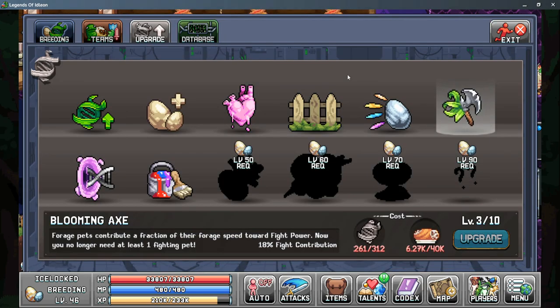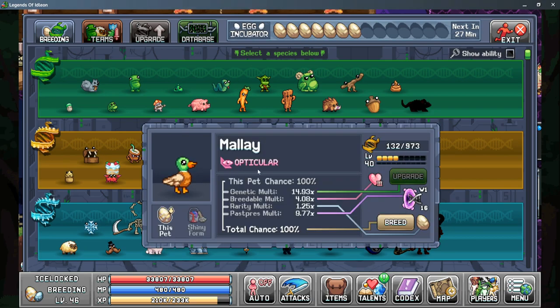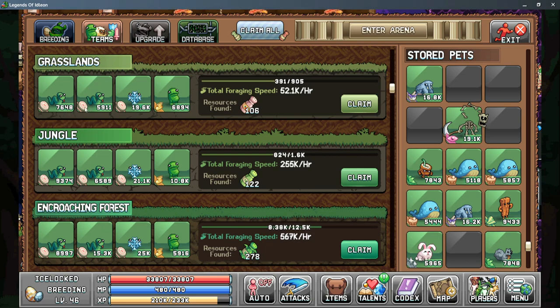There are two methods to help increase this phase further. First is by using the blooming axe upgrade, which allows your foraging pets to contribute a fraction of their forage speed towards fight power, meaning we no longer need a combat pet and can use three targeter pets plus a bored bean. The second method is unlocking a pet with the optacular genetic, which gives three times more foraging speed if that pet has the largest number on the team. This is mainly useful for the grasslands area since we can't get targeter bonuses there without a row above it.